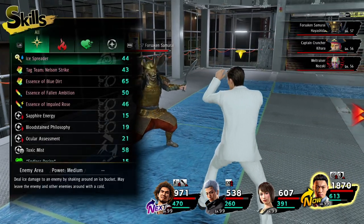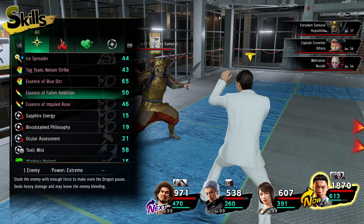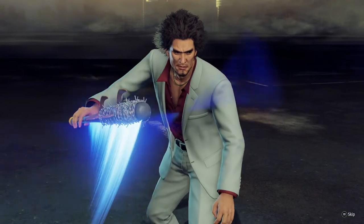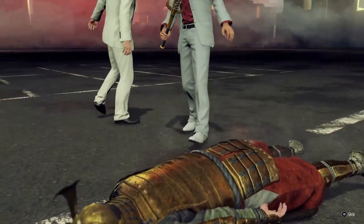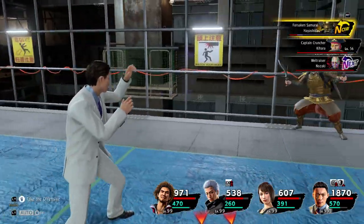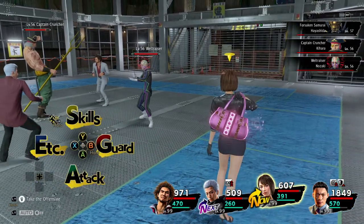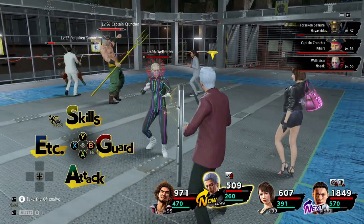Now onto the essence moves. He's got the tag team, which is the usual Nowson Strike, then he's got Blue Dirt, Essence of Fallen Ambition, and Impaled Rose. I'll do the tag team Nowson Strike first just so you can see it in action. It's still cool to see him team up, and it works really well. With some other mods, it might not line up very well - like the Essence of Mayhem can be hard to match if you're placing a smaller or taller model.